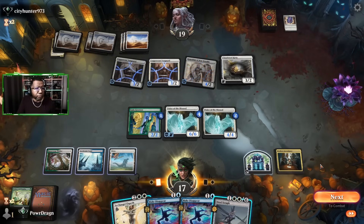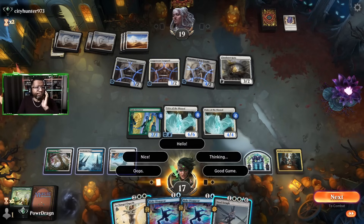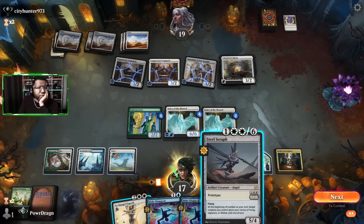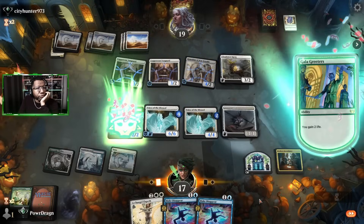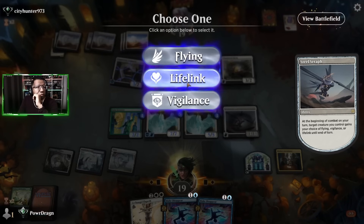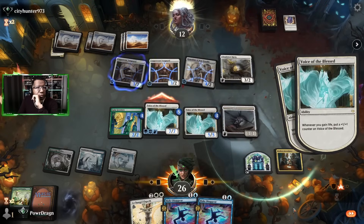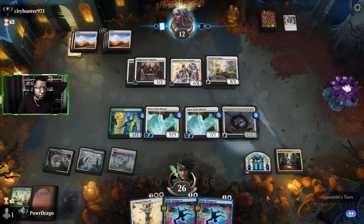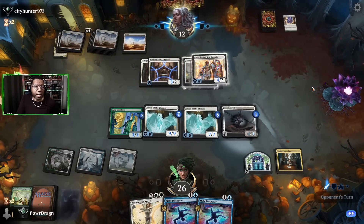All right, all right. How do we want to go about this? Do I want to make treasure? There's a lot of things we could do here. I'm gonna go ahead and play this, gain two, give this lifelink. Might as well equip and protect it. The only way we can do anything now is if we find a Wandering Emperor to get rid of that; otherwise it does nothing.